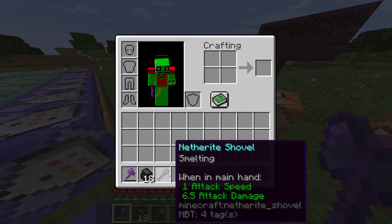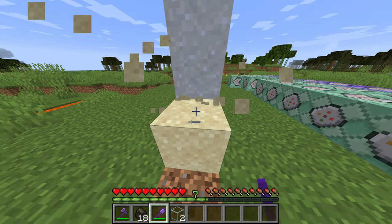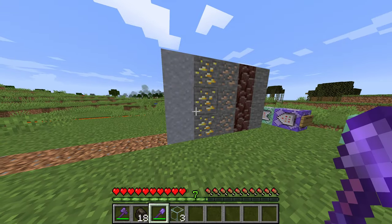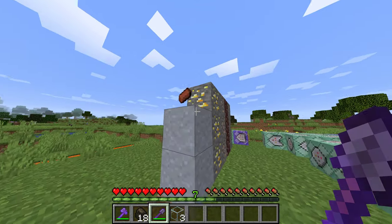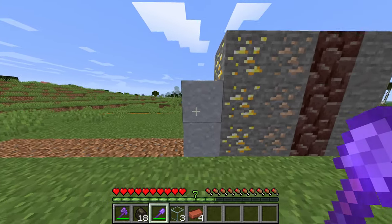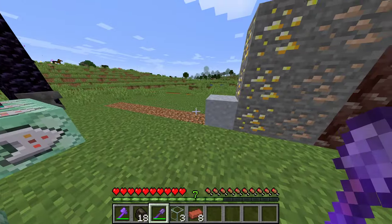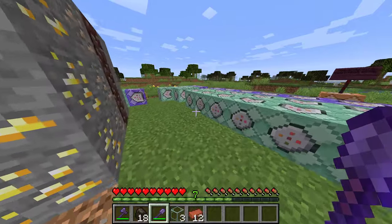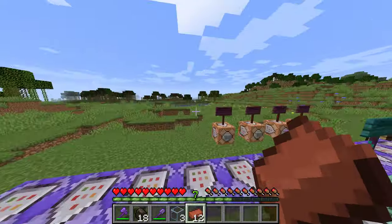Over here I have sand and clay, so I'm going to use my netherite shovel with smelting. It's glass — it automatically smelts the sand into glass. And the clay — it gives you bricks. Also as you just saw, enchantment XP orbs drop. So if you mine certain things it gives you enchantment orbs equal to however much you'd get if you smelted it in a furnace. It gives 12 bricks because if you smelt clay balls it gives you bricks.